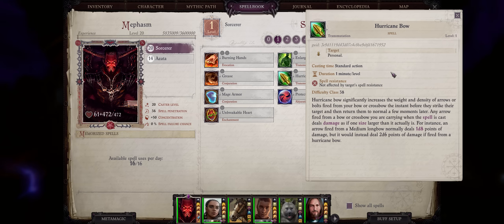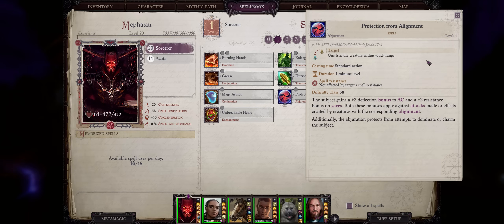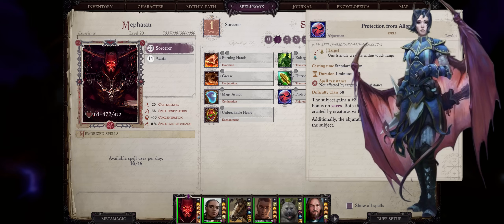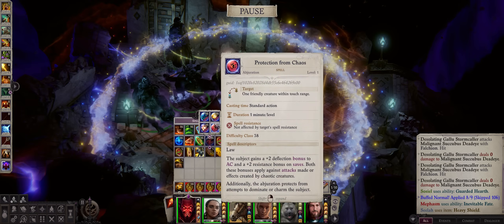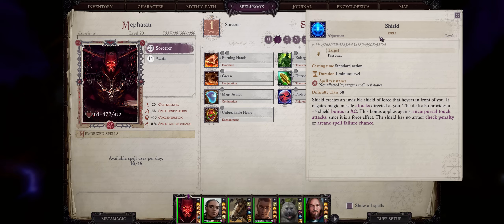Hurricane Bow can help early on too. You can only cast it on yourself, so it's mostly to increase your sorcerer or wizard crossbow damage. It works on both bows and crossbows, increasing them by one size further, just like the Enlarge Person spell. Protection from Alignment is great mostly because it prevents dominate and charm — perfect for fighting the classic succubus enemy since you'll become immune to their most annoying ability. When casting this spell, you can choose which alignment to protect from, and ideally you'll always want evil. Lastly for our level 1 spells, we have Shield.